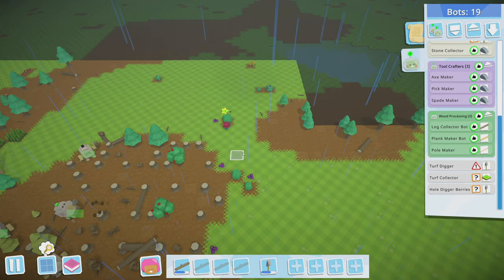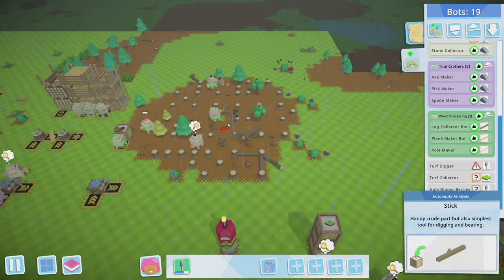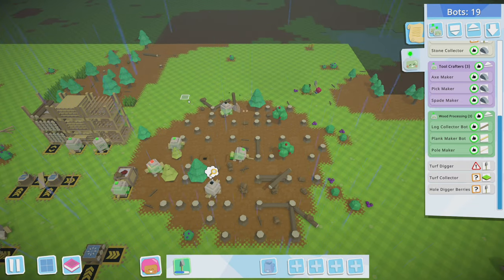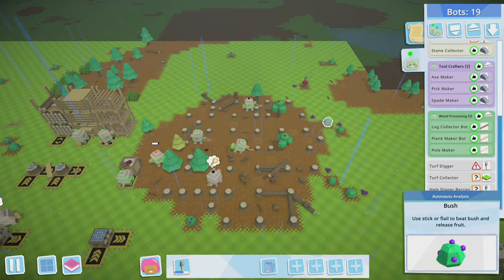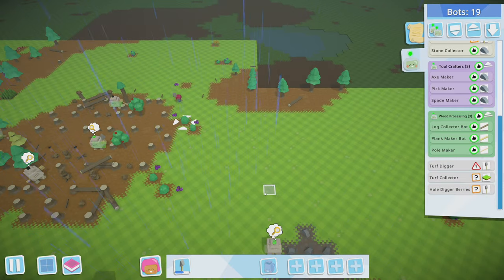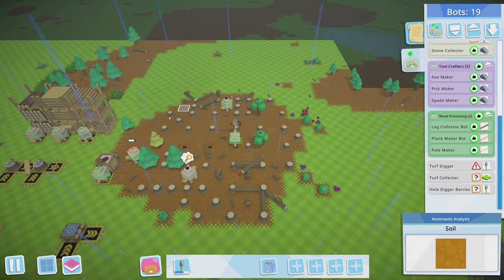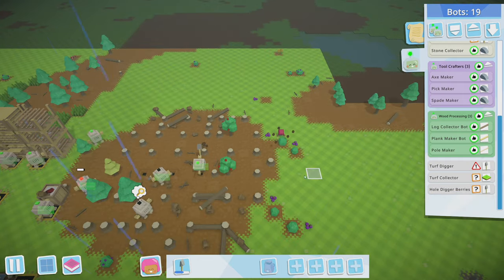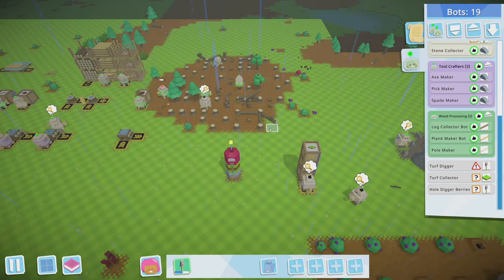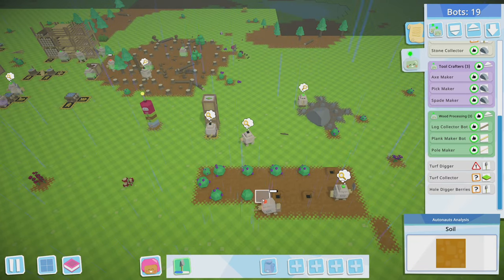Bush size just seems to be an aesthetic thing — it doesn't affect berry yield. Let's drop the stick and dig up these bushes to get everything neat. I might put turf into these areas so I have a very defined forestry area — it would help visually since right now it's in shambles. All right, things look good here — but we ran out of power. We're going to need another cranker bot for sure.